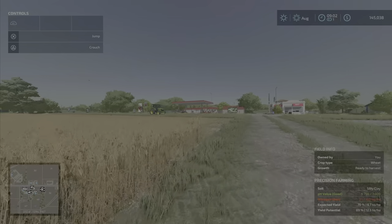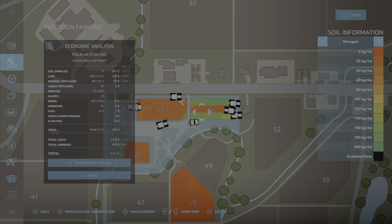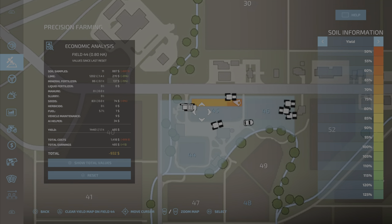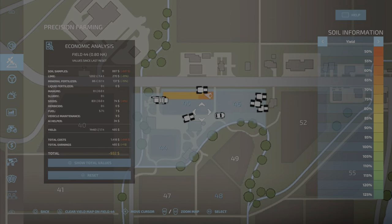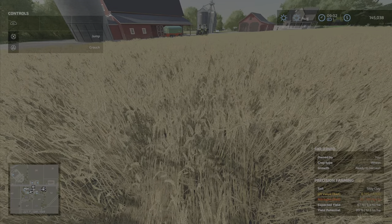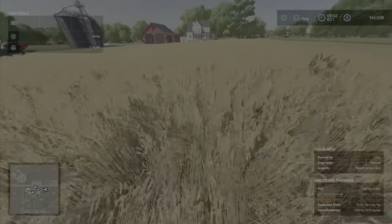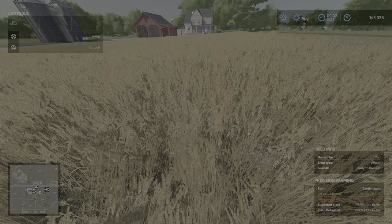The yield is a way to tell you your actual yield. Then you have a whole bunch of economic analysis there that you can look into. Basically you plant it, you can look at your field information — it's ready to harvest; expected yield is 67%, yield potential is 89%. Yield potential depends on soil type — we went over here, our soil changed and yield potential went up to 100%.